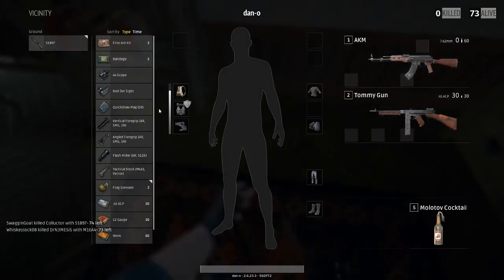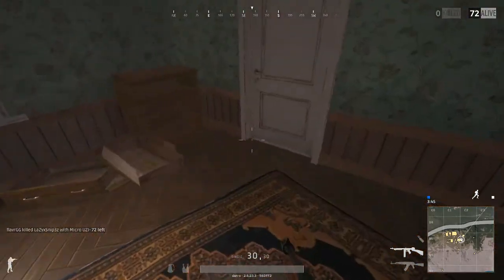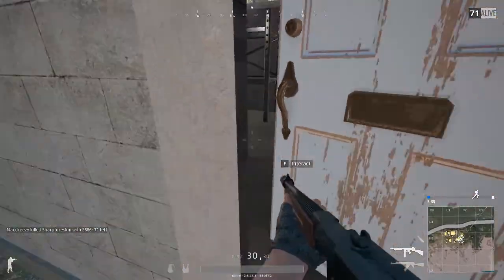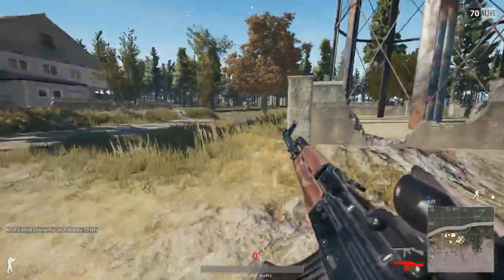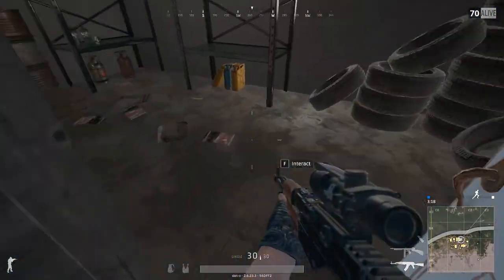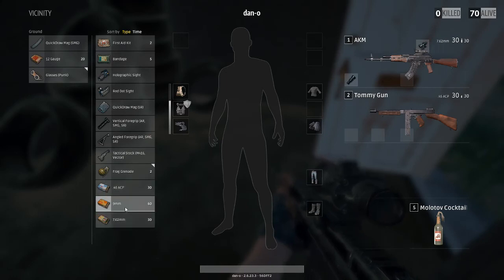I'm going to swap out my shotgun in exchange for the AK and throw the 4X on it. One of the things I noticed recently on the test server — I haven't actually played with the AK on live yet — but the recoil was definitely adjusted for the AK. I had a 4X on it and it was just kicking so hard out of my hands. The vertical recoil was just nutty. I think they might have nerfed it; I don't know if it got reset back, but we're going to find out this game. I'll keep the 9mm.